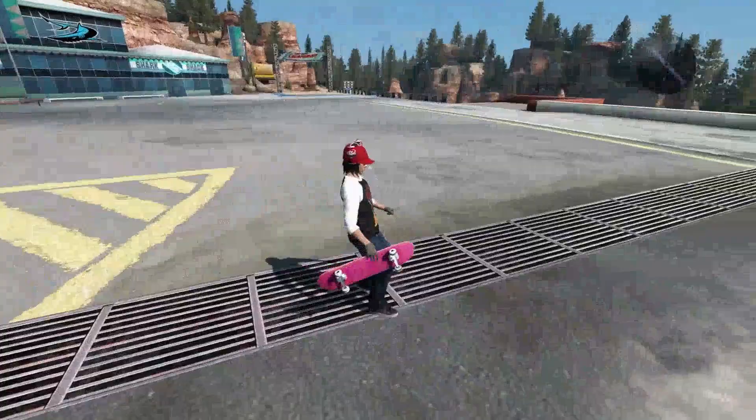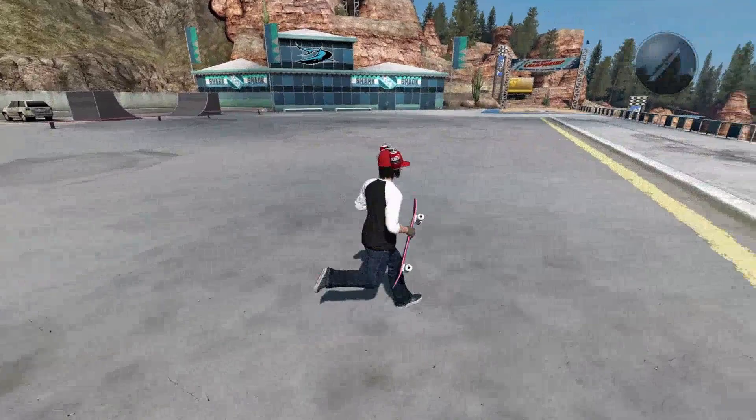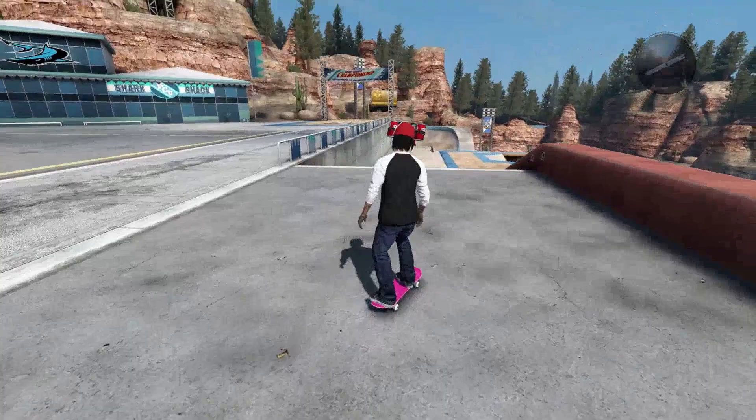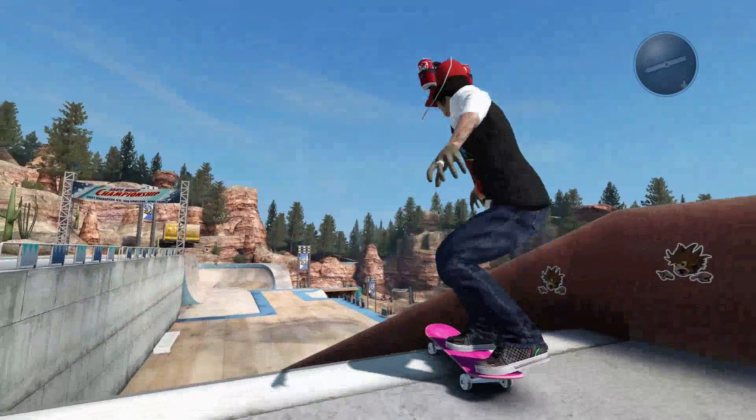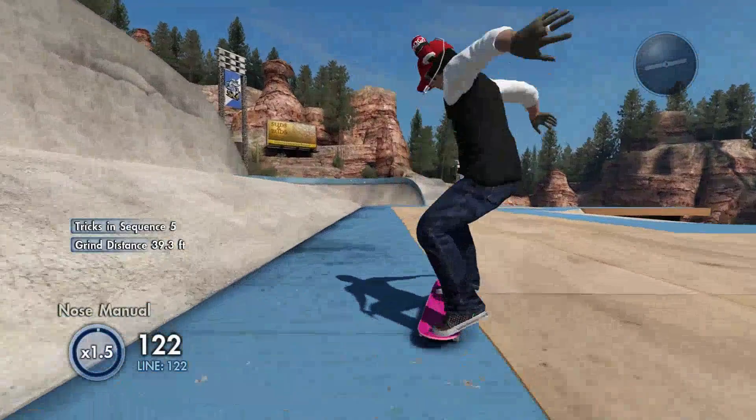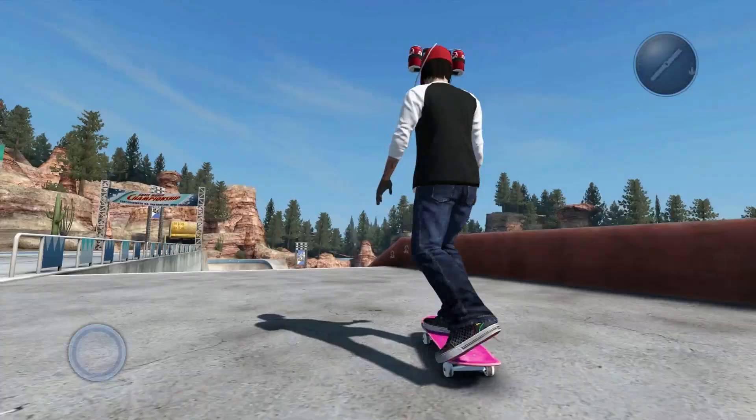There are two more speed glitches I'm going to show you. The last one on mega park is kind of like an extra one. If you come to this rail or grind spot and do a nose grind down — you have to be on the left side — you would grind down doing a nose manual and you'll get a little speed boost at the end. So that's kind of an extra one.